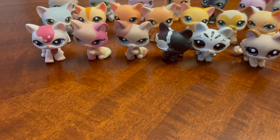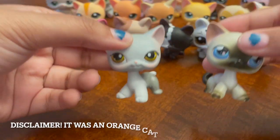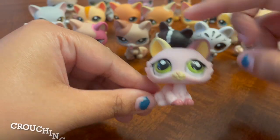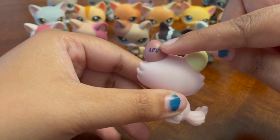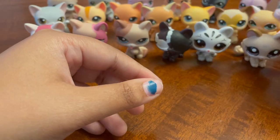I don't remember what set most of these were from — I got a lot from flea markets. I know these two I bought from my friend who was having a yard sale and selling her LPS. I wonder if she has any more — if she does, I'll take them! Next crouching cat is super cute, so pastel. I love the yellow and the darker color. The green really just makes it pop — I think that is so adorable.